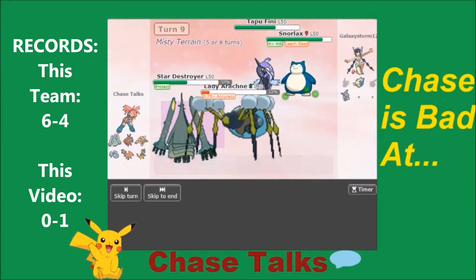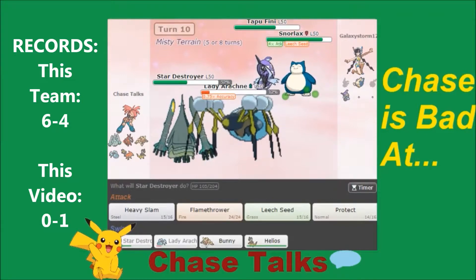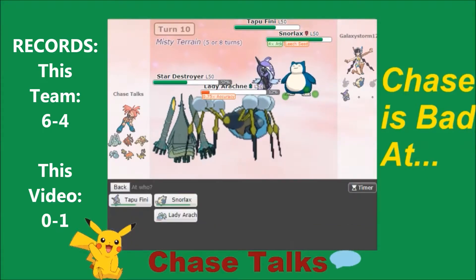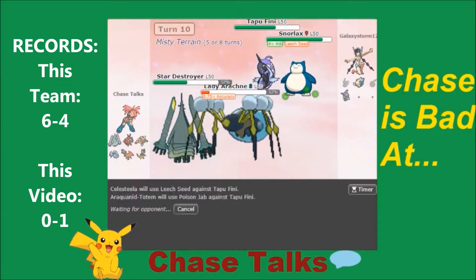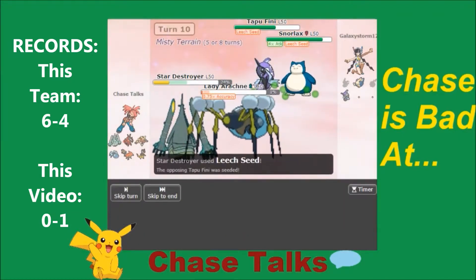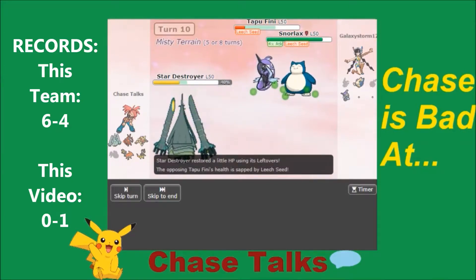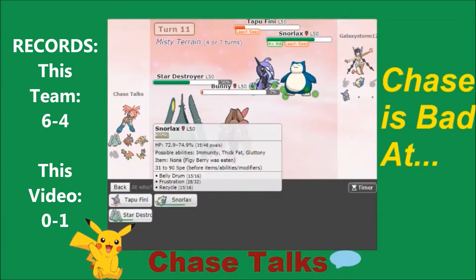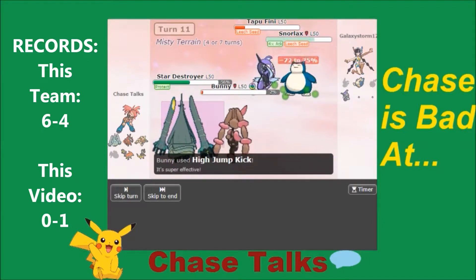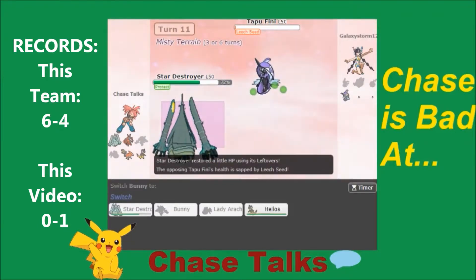I'm whittling away at his Snorlax, which is good. He did take out his Mimikyu, but he recycles his Figgy Berry — that is so irritating. Frustration is doing 66% of my HP. I got a Leech Seed into the Tapu Fini slot, and I'm going for Poison Jab on Tapu Fini. Muddy Water goes off and puts me in range to die to Frustration — he actually kills Lady Arachne, which saved me. I'm going into Bunny, going to Protect and go straight for High Jump Kick into Snorlax. We don't see a Protect — and the High Jump Kick takes it out! We broke through that Snorlax!